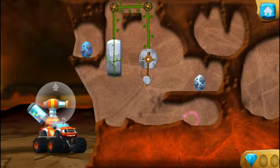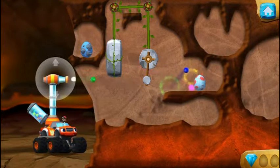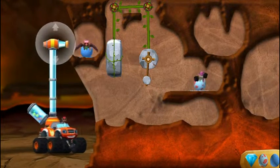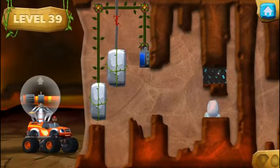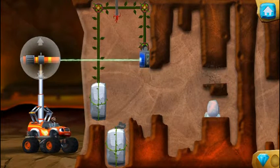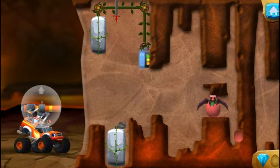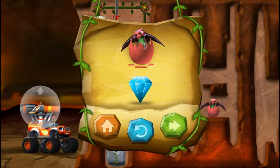You found the prehistoric gem. You rescued two baby dinos, and you found the hidden prehistoric gem. You found the prehistoric gem. That was egg-cellent! Ha-ha! You rescued one baby dino, and you found the hidden prehistoric gem.